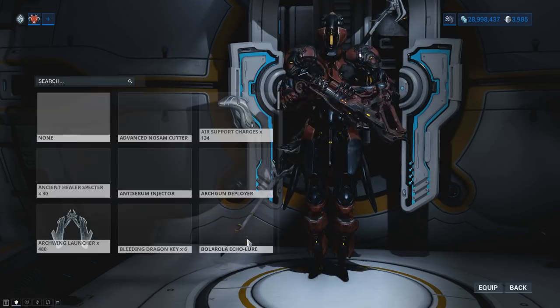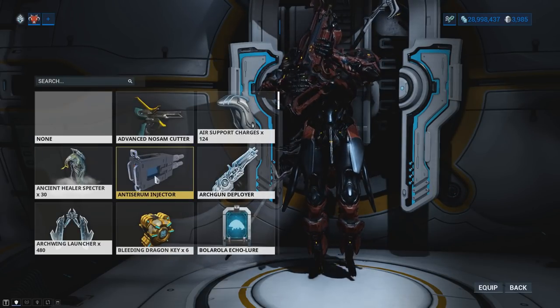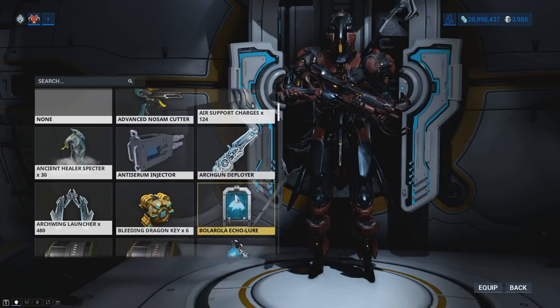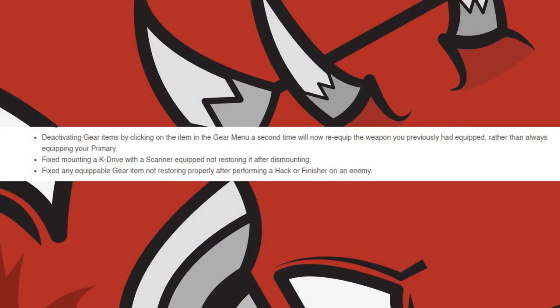DE noted that if you remove an item from any of the first 12 slots, the gear items above them won't slide into the open position due to key bindings. You will also need to place a gear item into the now-open slot before you can add more items to the gear wheel. If you remove slot 13 and above, then the gear items above them will slide down into the open position.